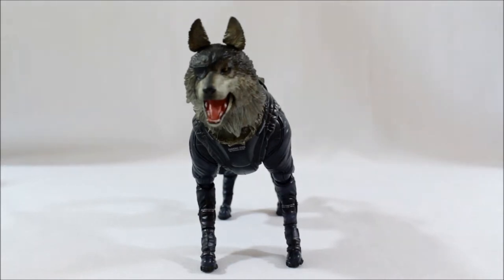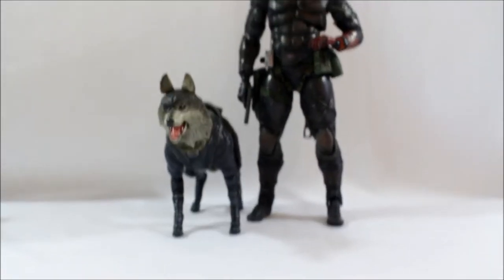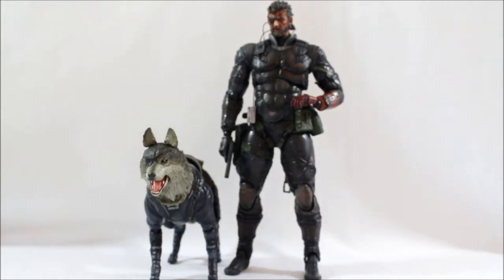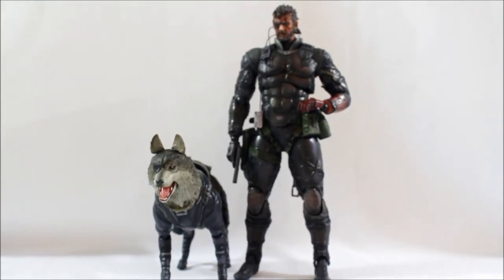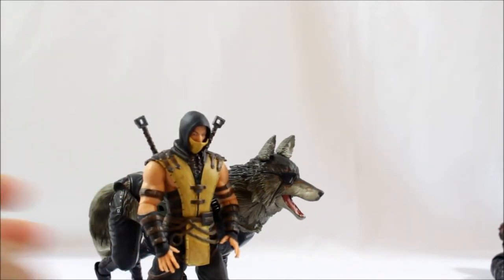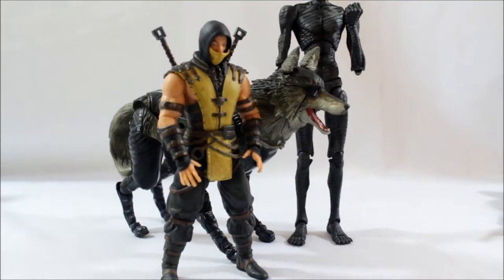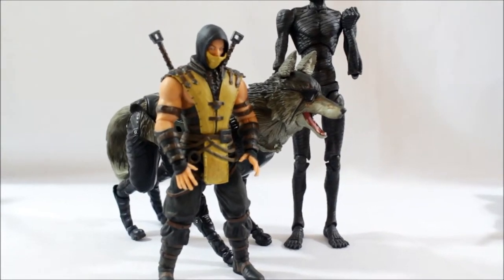Let's look at a height comparison real quick — measuring up against his master himself. There's Big Boss and D-Dog — I'm going to say standing up normally he's about five inches to five and a half inches tall from foot to ear. It's a really nice comparison between the two; they did a really good job on size. Here is a Mafex Scorpion next to D-Dog for height comparison, and here is a Super Action Statue Ajin figure — that's how big D-Dog is.